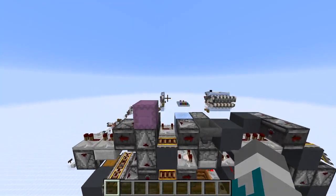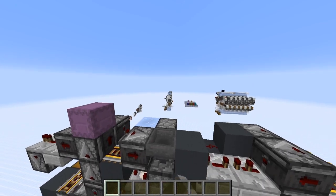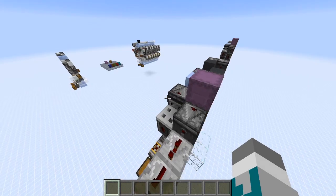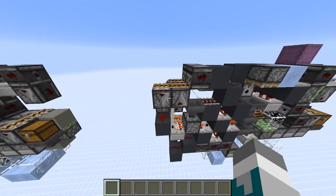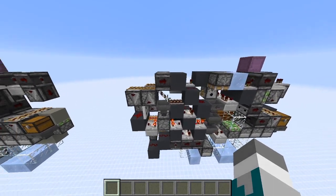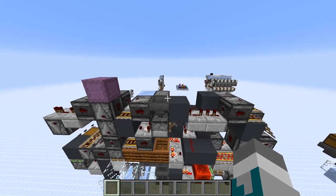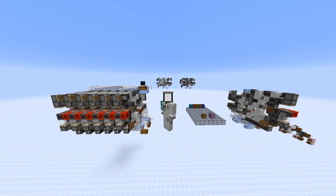The slightly larger version that can handle empty boxes works in the exact same way, except it uses a slightly different item defragger that, instead of operating on a 4-game-tick clock, operates on an 8-game-tick clock, and it has a little bit of extra logic to handle an empty shulker box input. And that concludes my video on an ideal output shulker box splitter.